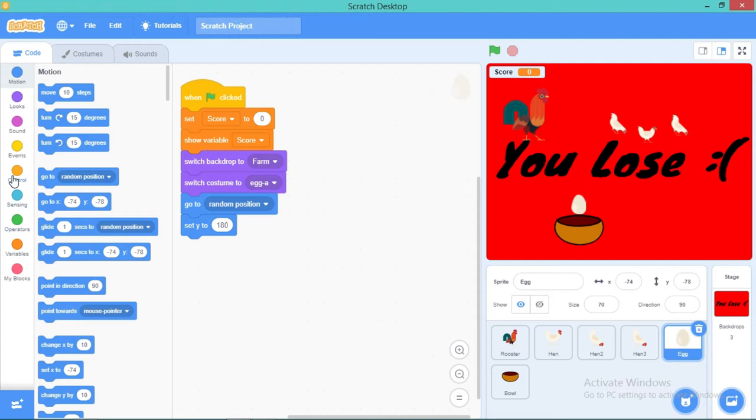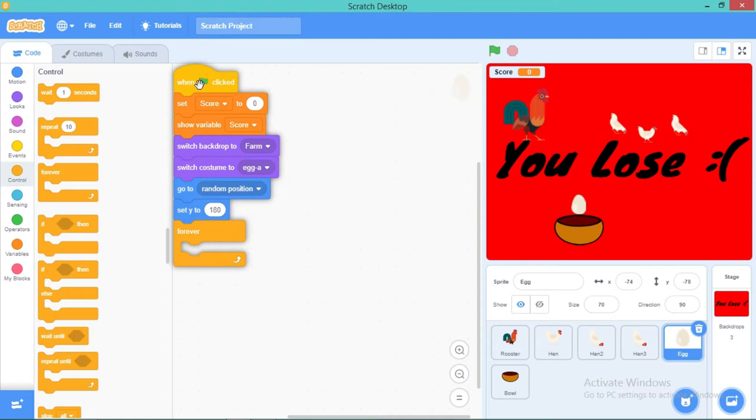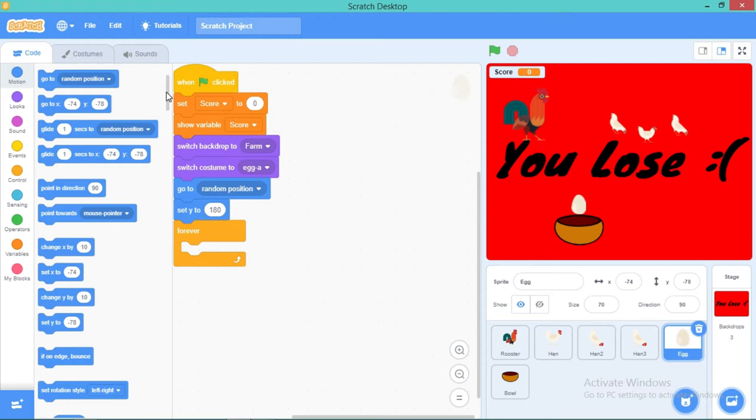Next use a forever block and inside it add 'change Y by minus 10', which basically means it will always be changing its position downward. Y positions are vertical and X positions are horizontal — going right adds to X, going left gives a minus X value, going up gives a plus Y value, and going down gives a minus Y value. So 'change Y by minus 10' will bring the egg down.